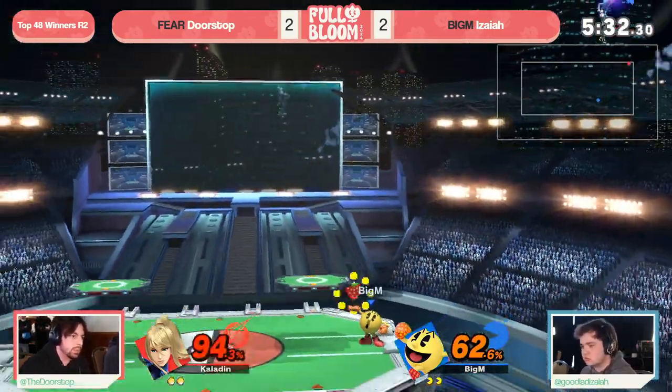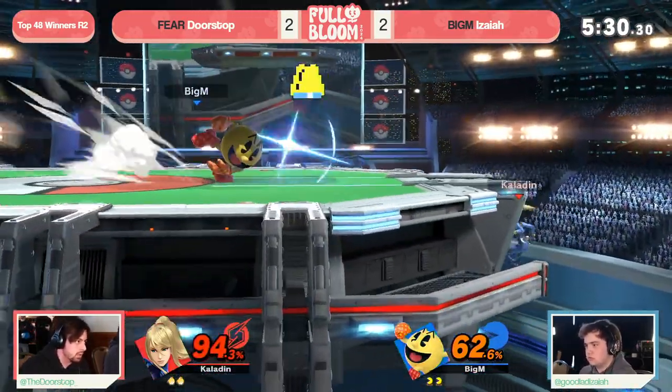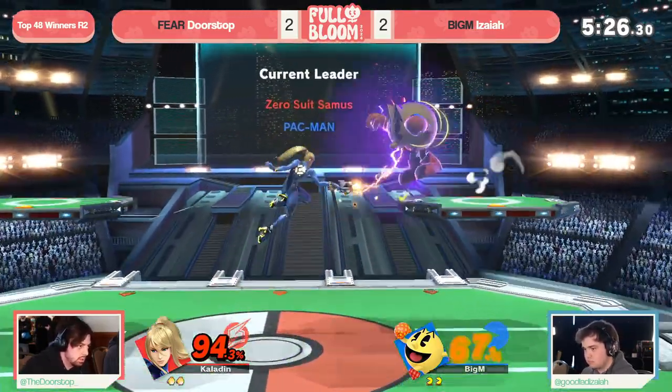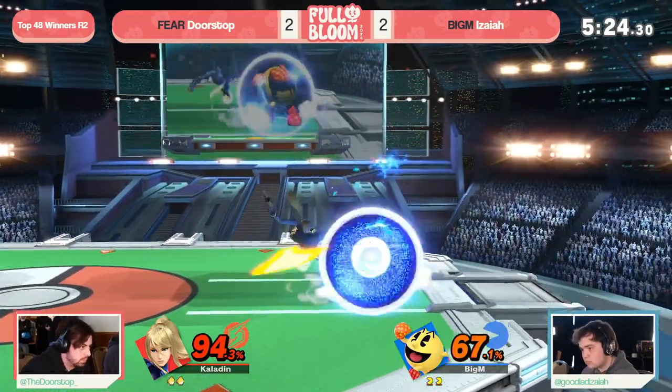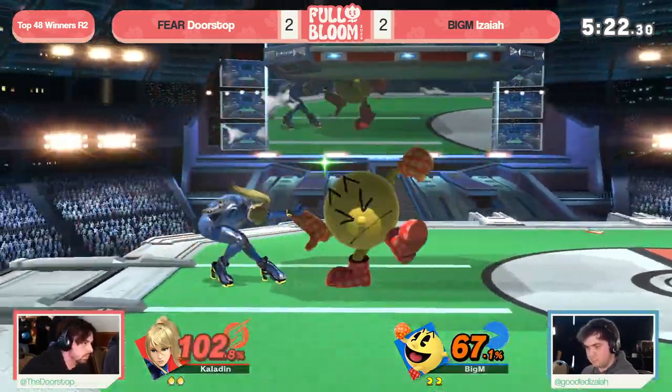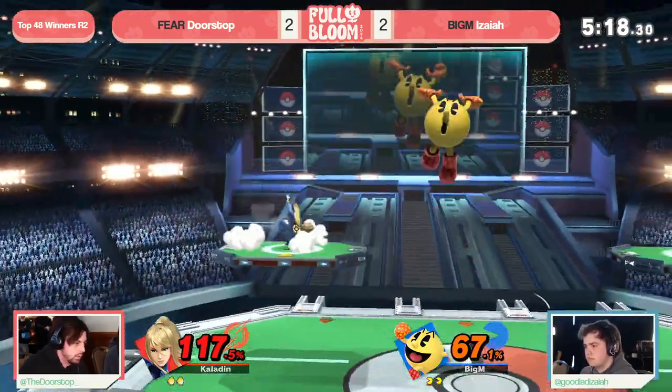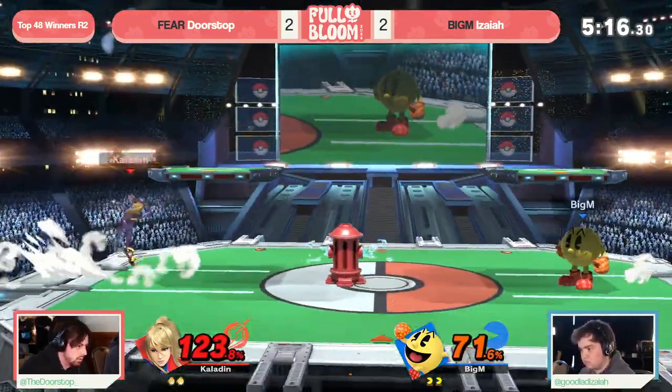Weird little quirk with the character — Doorstop using it there to fast-fall, cancel it, and then find his way back to stage with a little bit more flexibility. But just resetting, trapping you on the platform, trying to find the paralyzer off of it — but the slight miss-spacing is going to give Isaiah the chance on the reversal here, and now Doorstop has to get tricky just to find his way out of the corner against Pac-Man.